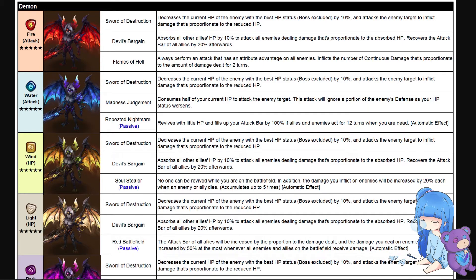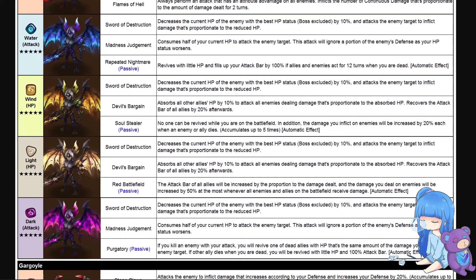The skill 2, Devil's Bargain, absorbs all other allies' HP by 10 percent to attack all enemies, dealing damage proportional to the HP absorbed, and recovers the attack bar of all allies by 20 percent afterwards — a neat fixed-damage utility setup. The second demon skill, Madness Judgment, which the water one has, consumes half of your current HP to attack the enemy target, and this attack will ignore a portion of the enemy's defense as your HP worsens.